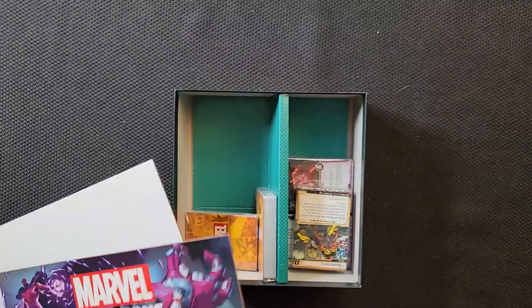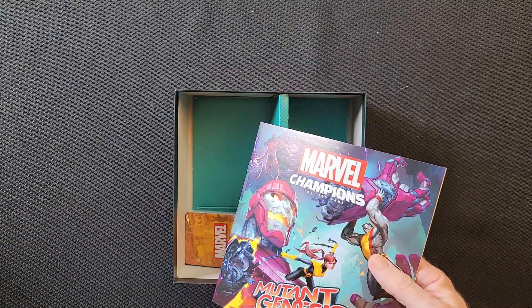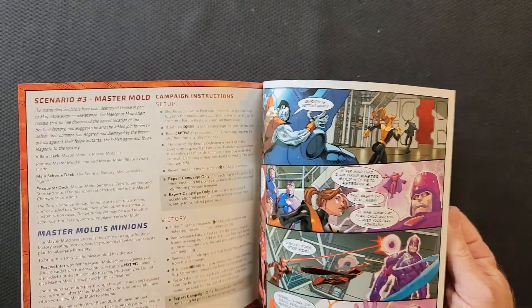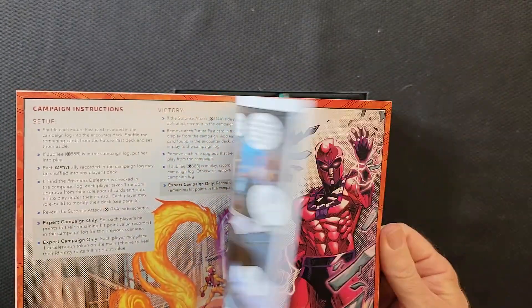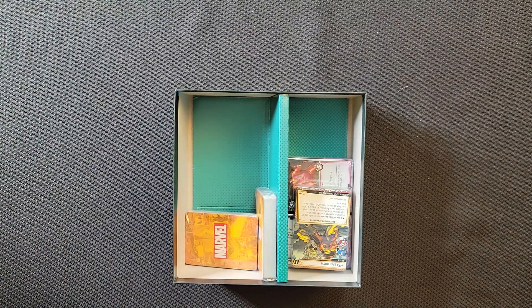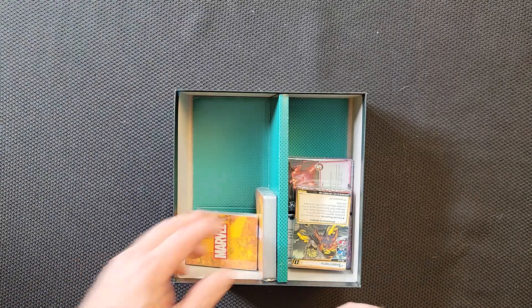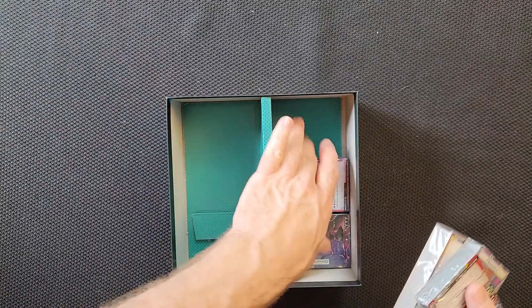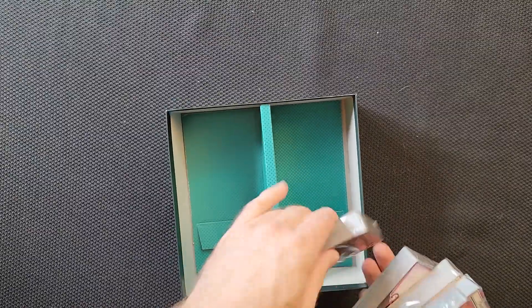Let's go ahead and open it up. It's not a super thick box, not super thin. Not entirely sure why this insert is in here but there's always one of these. We've got our scenario book — it says rulebook but it's mostly the scenarios. It gives you some extra information for the rules, how you go through the campaign, things like that. And what everybody's really interested in are the cards.